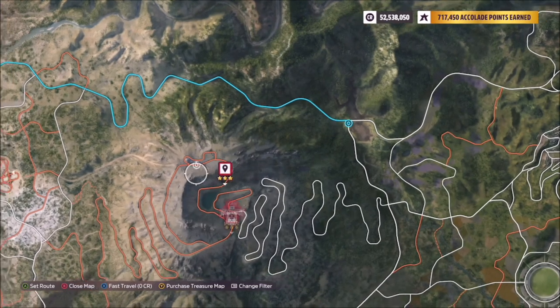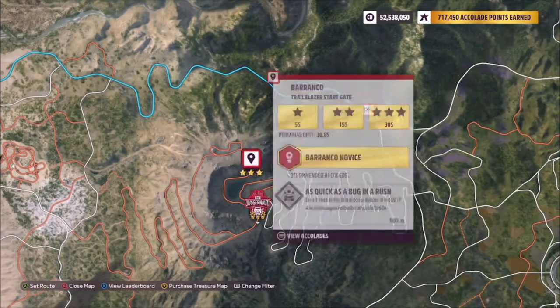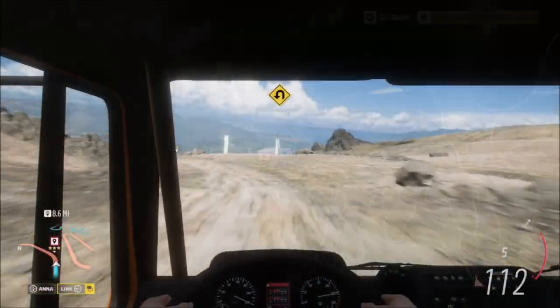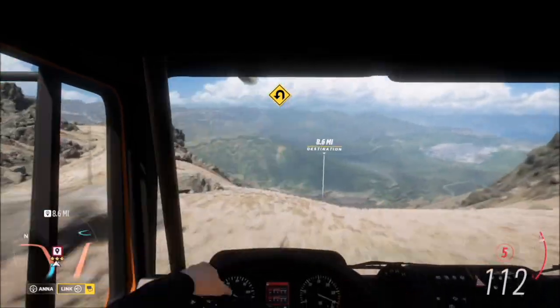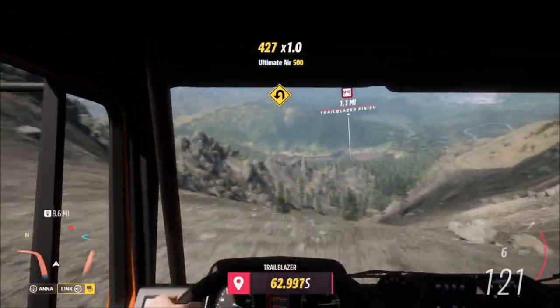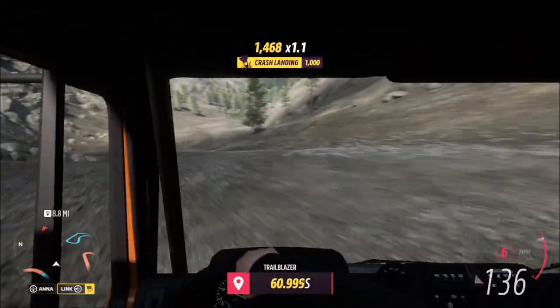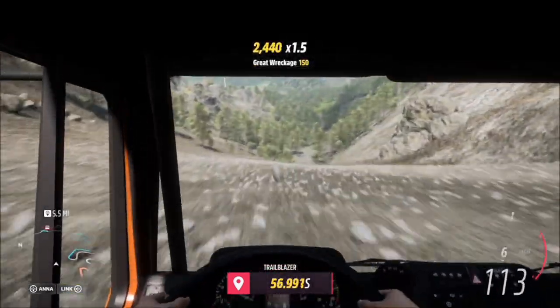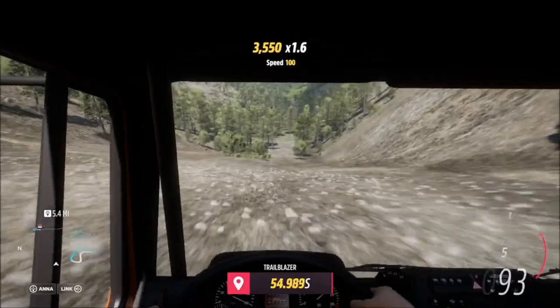When you start, I recommend doing it in first person and heading over to the left at the start of the trailblazer, because if you go straight down there are a few rocks that you will smash into — and I know this because this was not my first attempt.